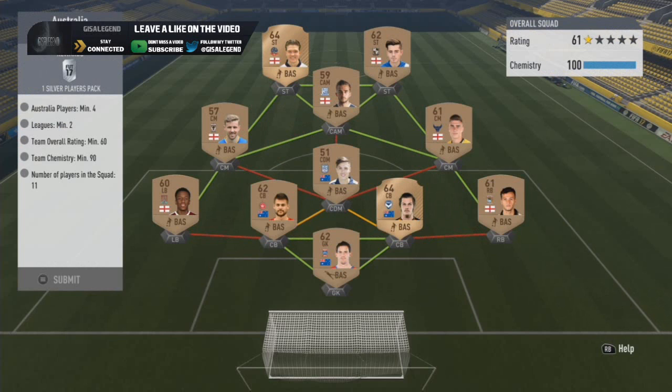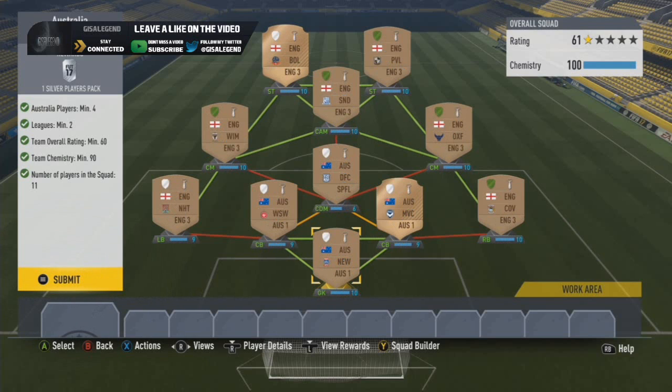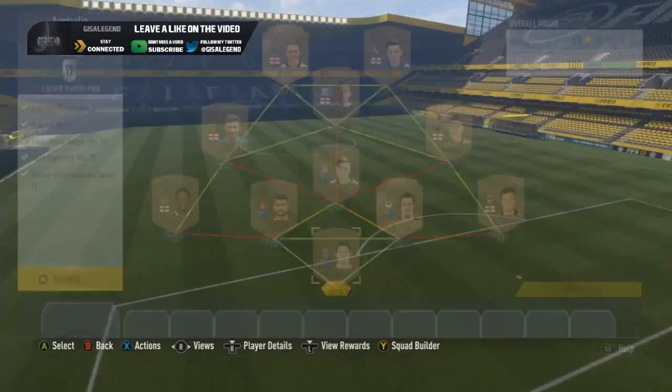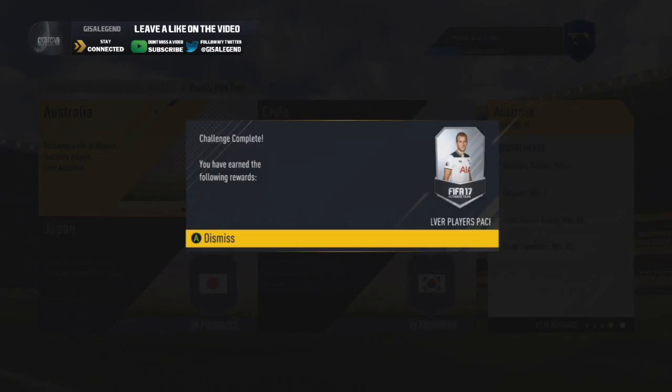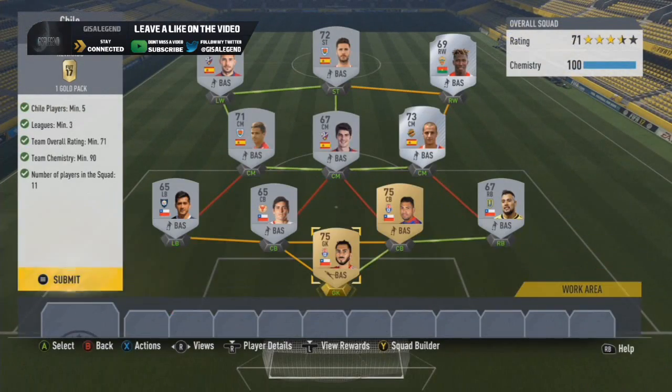Australia, Chile, Japan and Korea Republic for the Pacific Rim. Australia is nice and easy, mainly because of the overall rating which helps. You want to look at other leagues for the Australian player to ease things out. I went with a League One squad, went all bronzes, and it's relatively easy. The good thing is you don't have to worry about loyalty at all. Nice and easy, and we've got our first pack in the form of a silver players pack.